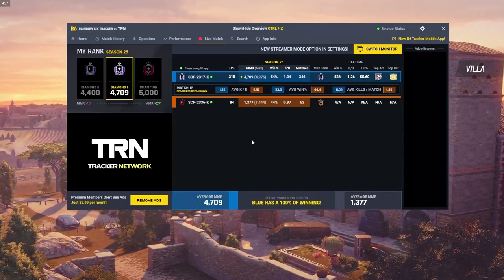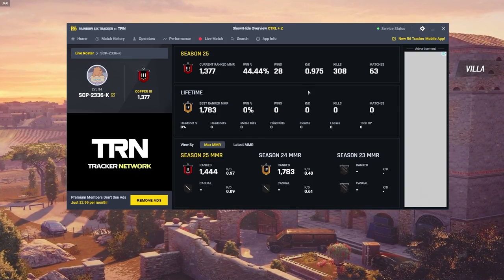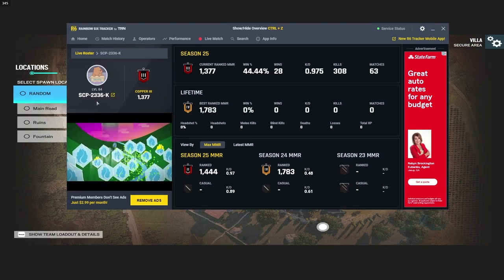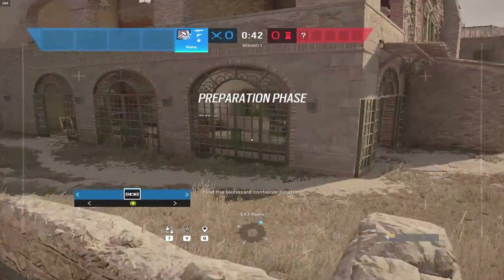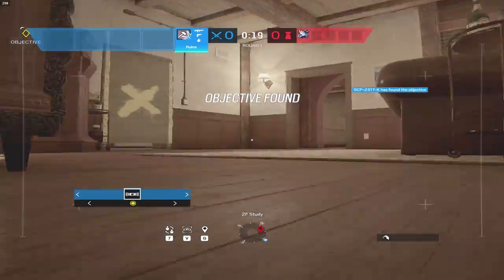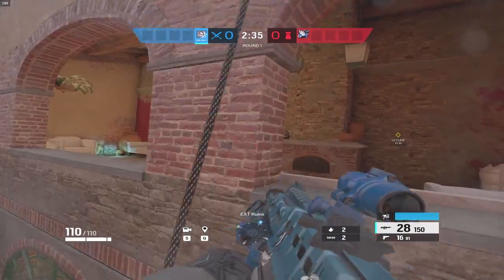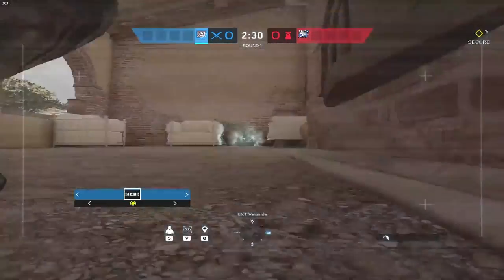All right ladies and gentlemen, we are starting off with the copper. This individual is not only copper but also an imposter stealing my name — SCP 2336-K, that's not even a real SCP. Anyway, let's get this going. Secure area has a weird site for the AV side of things. I might just do a direct study push, but I'll drone it out first to see where he's at.